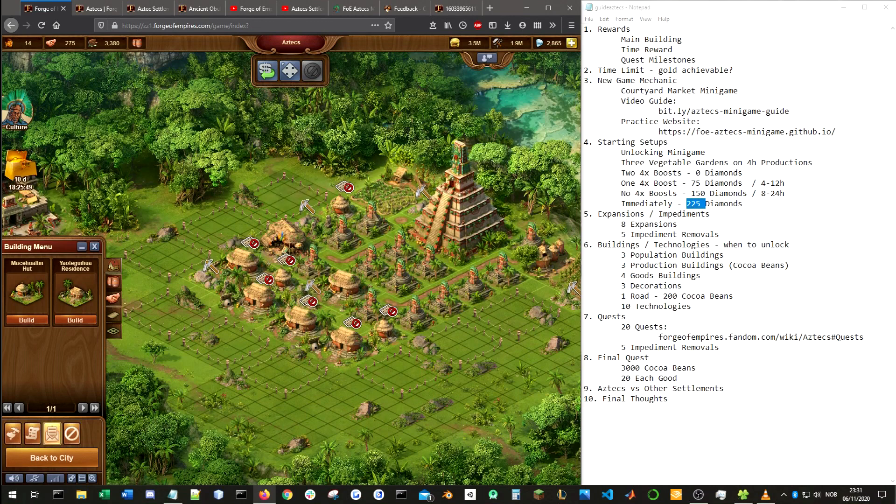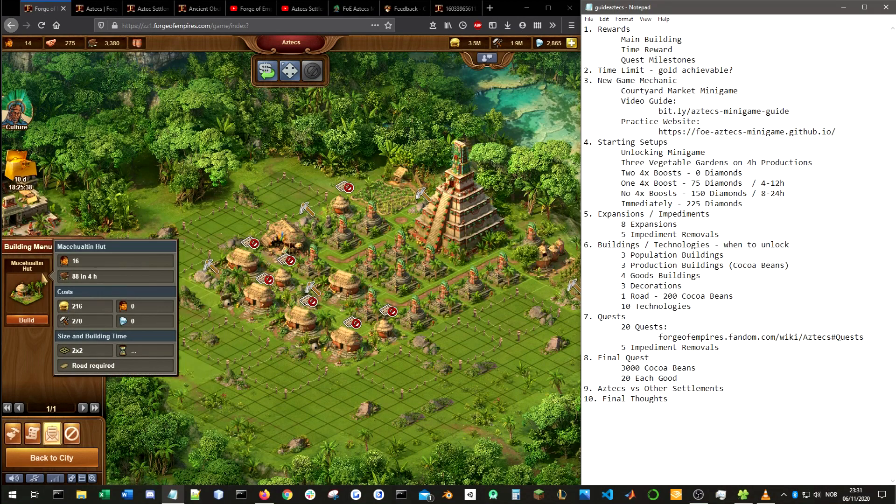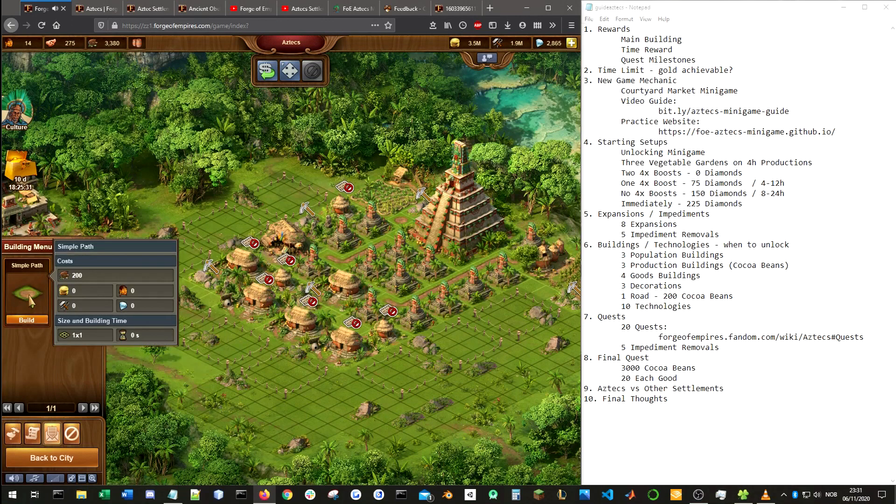Now let's go over the buildings. You start the settlement with the hut, the vegetable garden, the sculpture, and the road. It's worth noting that roads cost cocoa beans here, similar to the Egypt settlement, so you can't temporarily remove roads for diplomacy purposes. I find that actually makes it a little bit more challenging and fun — you have to really think about how to manage your diplomacy. Those are the starting buildings.